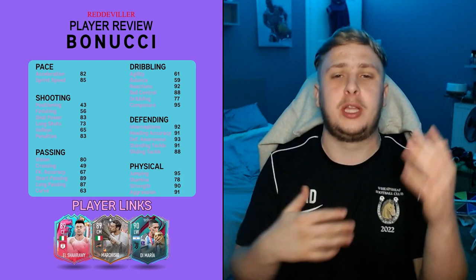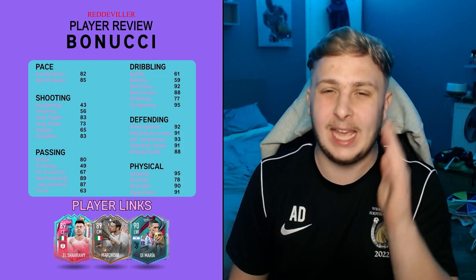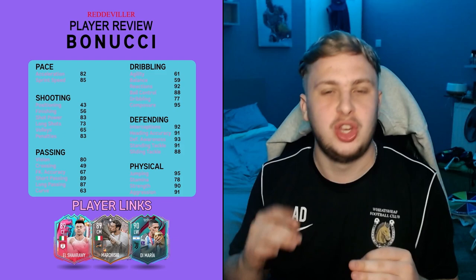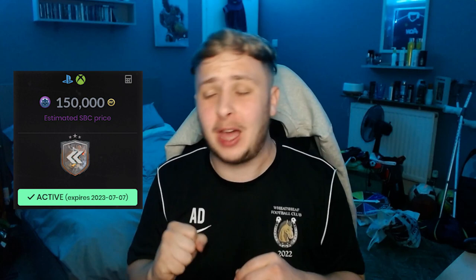Reactions 92 — this is one of those stats that gets very overlooked. 92 reactions is very good; you want reactions to be at least 75 or higher, ideally at least 80. 95 composure. These are the stats you look for in a defender: 92 interceptions, 93 defensive awareness, 91 standing tackling, 90 strength, 91 aggression. What a defensive card that is.